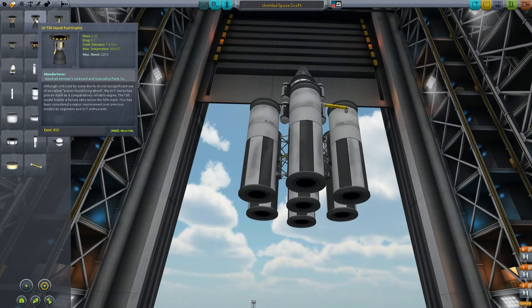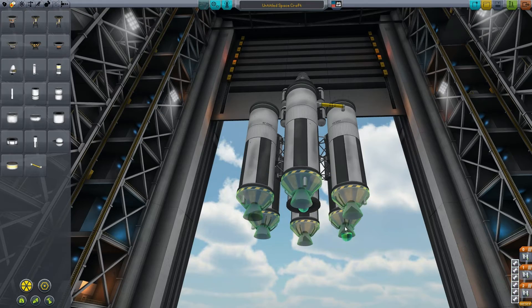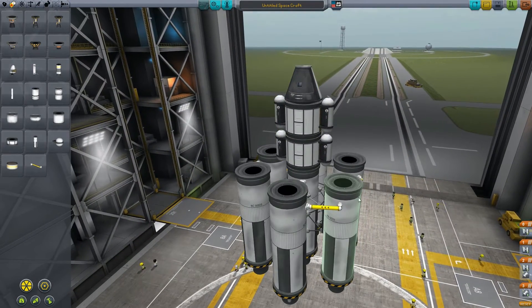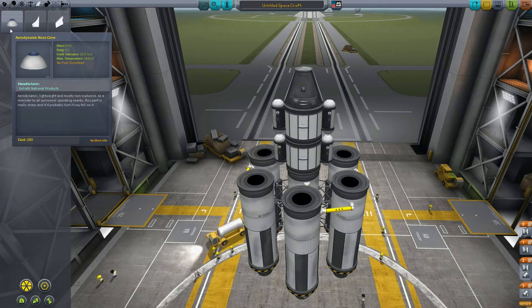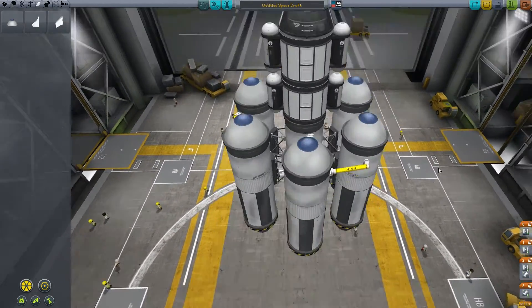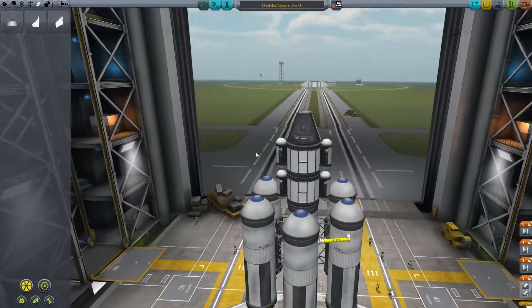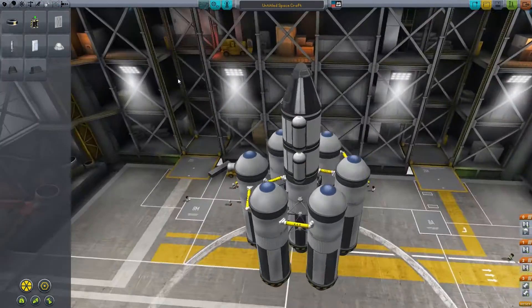Now we need engines. We don't need super powerful engines — we're going to use the standard ones from the last mission. They don't burn a lot of fuel, and we have a lot of fuel available. What I'm going to do then is add nose cones, which seems kind of strange but it helps getting off the ground. We want to make sure all these engines are set up in the right staging — and now they are. Now let's add everything else we need for this lander, including parachutes — a standard parachute on top.